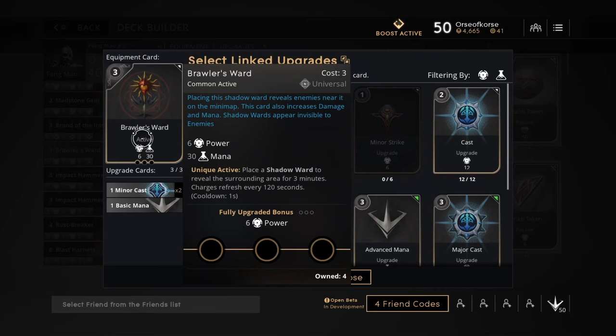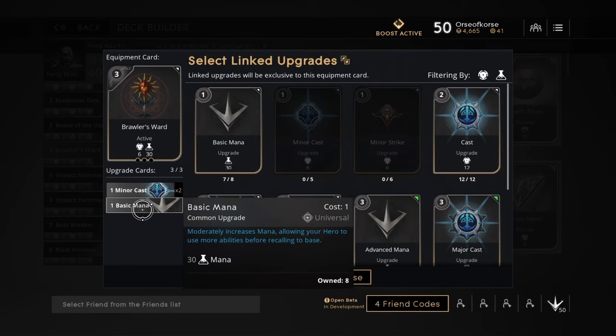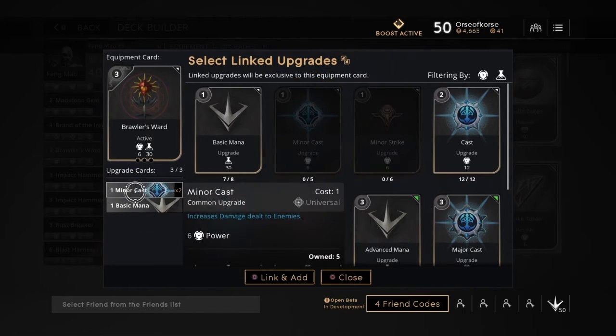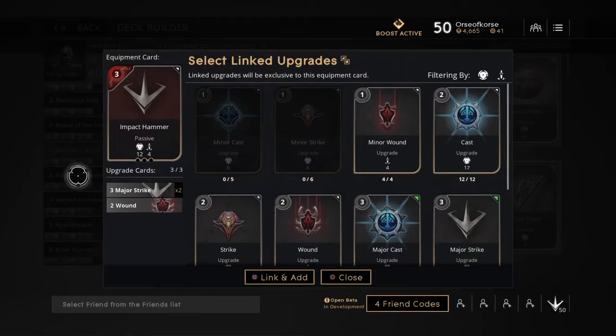The Brawler's Ward gives 6 power and 30 mana. I do 2 minor casts for that power and then a basic mana. I don't really need mana on him, but this right here will take care of all your mana needs. Mana's not really a big deal with Fang Mao — he's like Greystone in a way.